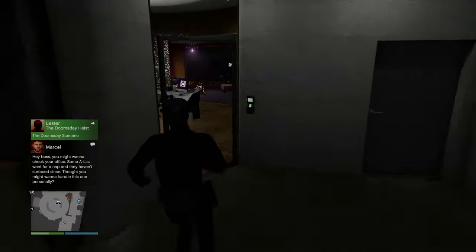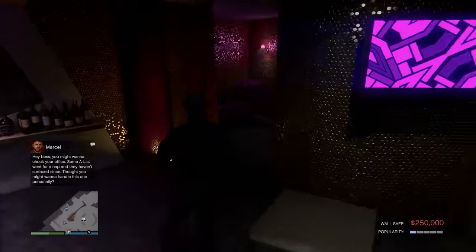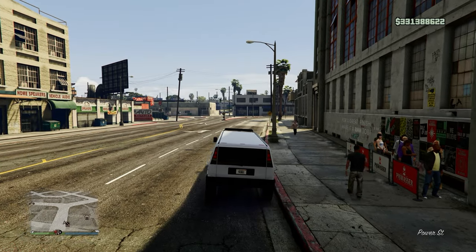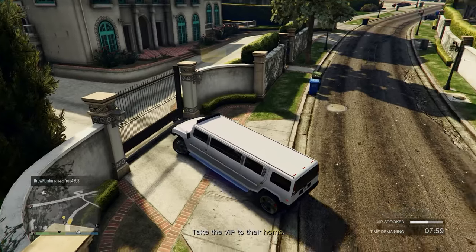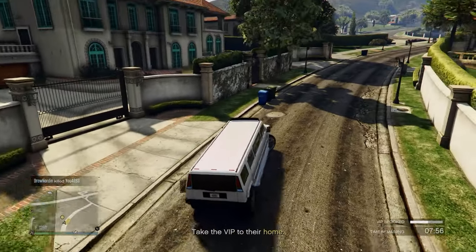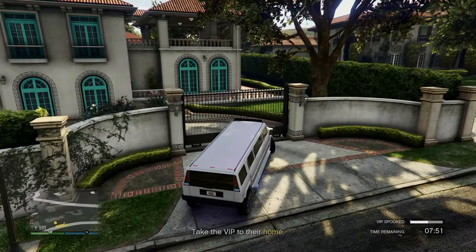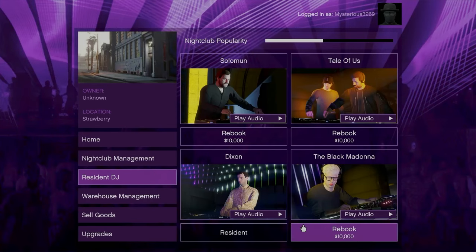The next technique only works if you have your popularity up and you get a text from Marcel that things are happening in the nightclub. There are two versions: one where you have to take a VIP back home, and another where you have to kick out a troublemaker. This is pretty good and can increase popularity a lot, however it's more useful once your popularity is already a little bit up, so it's not really the best standalone technique.